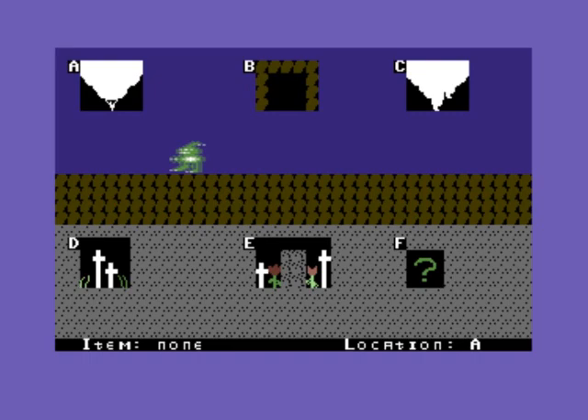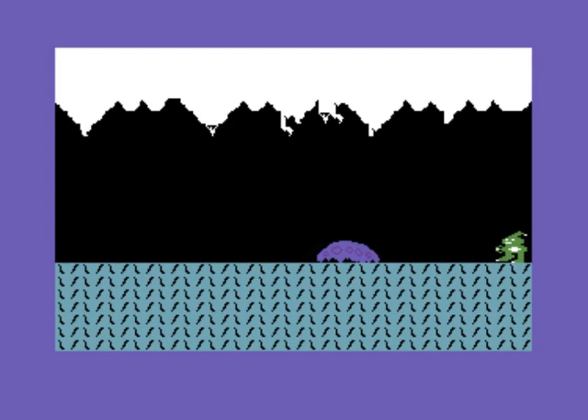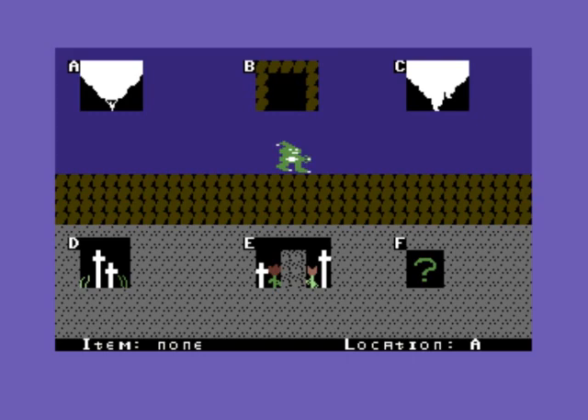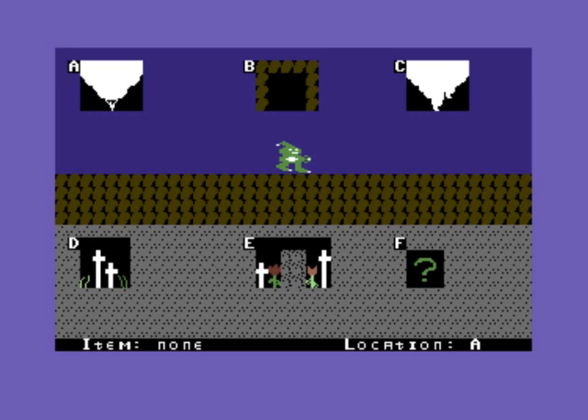I'm getting sick and tired of this game. Let's go to another room and have a look. I need the gun — it's clear I need the gun. Let's look at C, because I can't go to D, E or F. And I'm immediately dead — that's why I need the gun. I can't even react quick enough. That is ridiculous. You only get one life to try and achieve anything in this game.